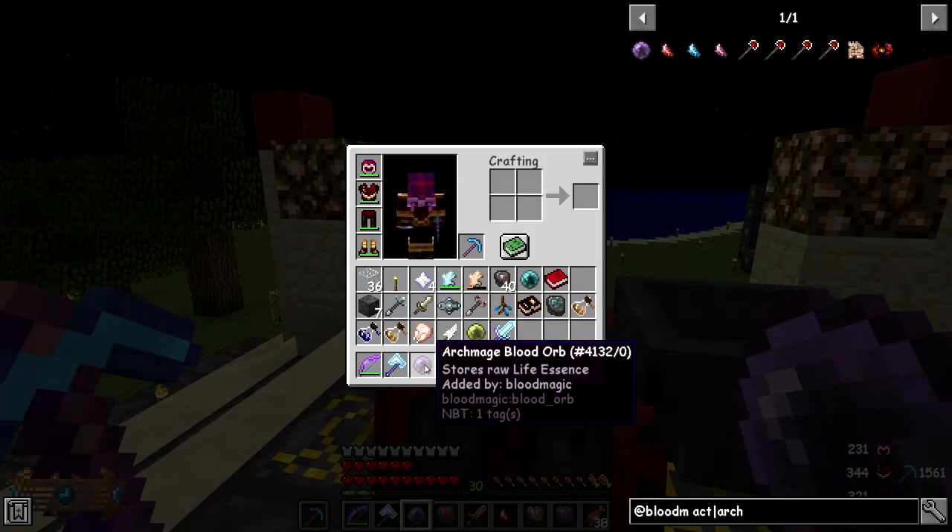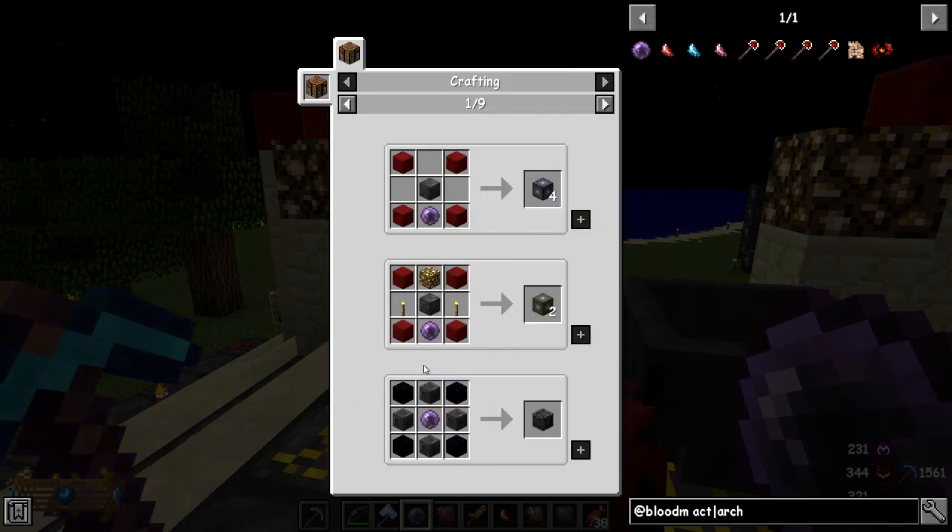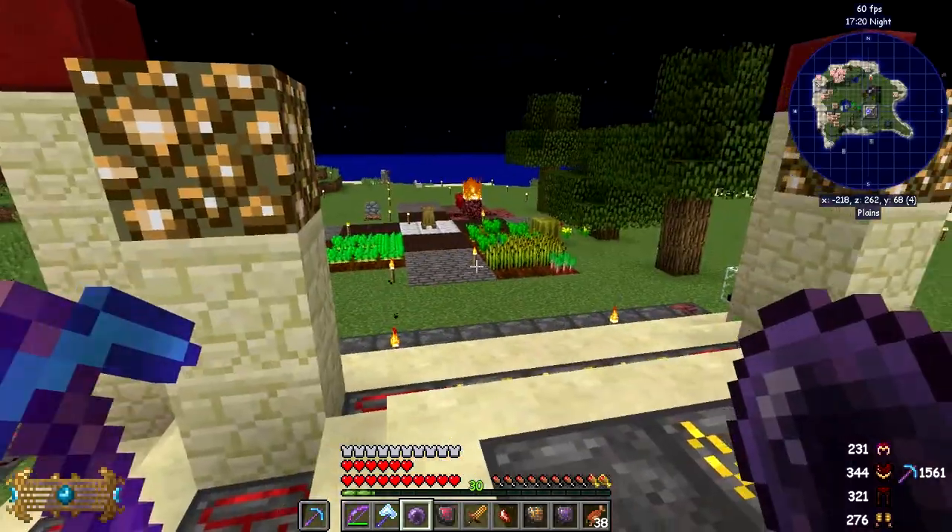There we go — that's the top level orb. We have the uses of this one, and one of the uses is to make the awakened crystal. So we can wrap that with another star and we should get one of those. Let's do that as well.